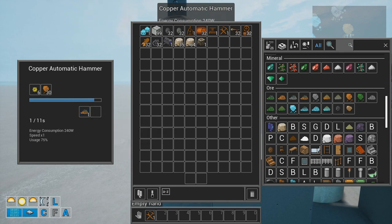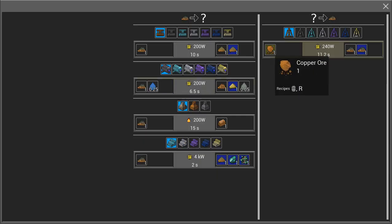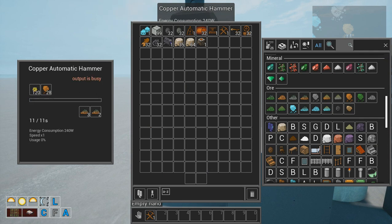And we got our first copper gravel. One thing about the hammer is that sometimes we gain an extra piece, like you saw here. The hammer can break a copper ore into gravel and there is a chance of getting another one. In this case I got three, and now two more. I got two out of this one here.